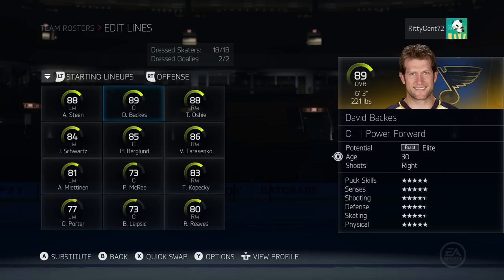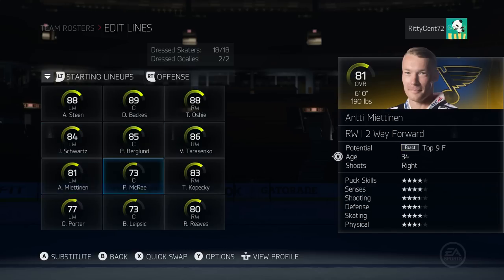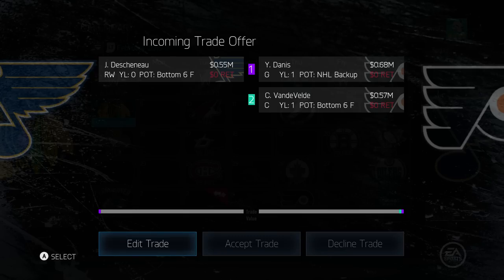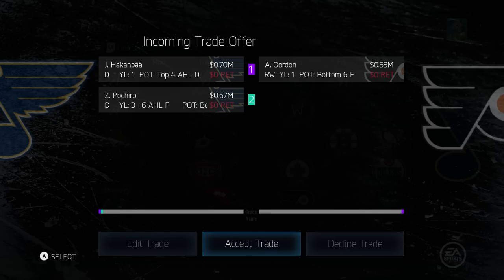We have a 73 overall on our fourth line now. We still have our first line of Oshie, Backes, and Steen. Our second line is Berglund, Tarasenko, and Schwartz - that may have been the same as before but now we have a fairly new bottom six. Another trade coming from the Philadelphia Flyers - we'll go ahead and accept that. With the trade deadline in sight I don't think we'll get too many more trades, but our team is doing just fine.